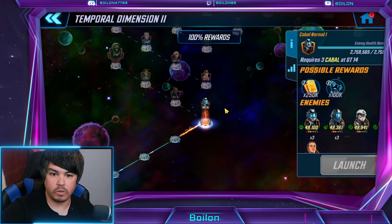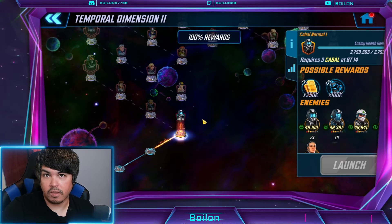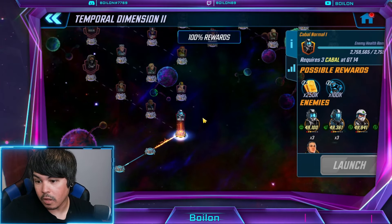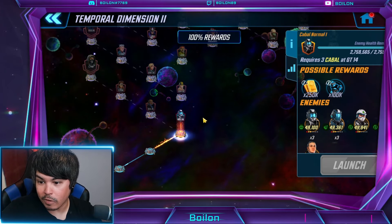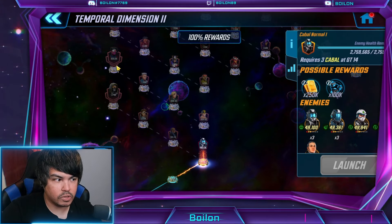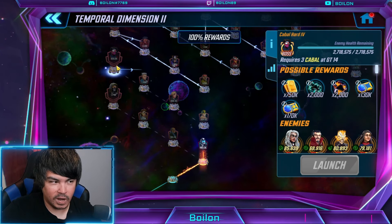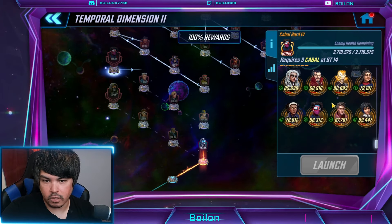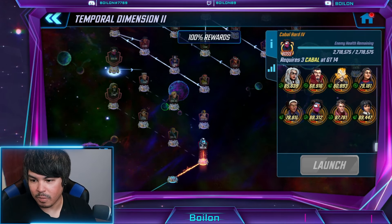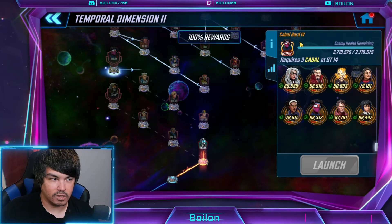I also want to go over some of the rewards that you can see in this. It does appear that they retuned the nodes based on what I saw in the JSON file, because what I saw was like basically G17, G18 enemies especially. I talked about Secret Defenders being on a node, which apparently is a Cabal node now and the enemies have been heavily nerfed. So Secret Defenders 5 with Spider Society 3 — this is not going to be a problem for Cabal, but I did not see that in the JSON file limited to Cabal.